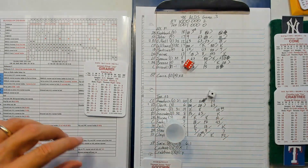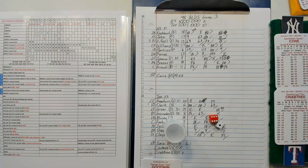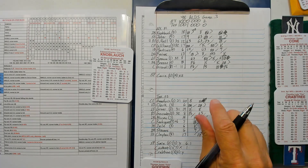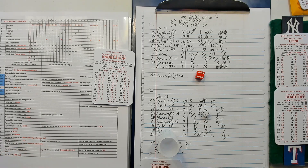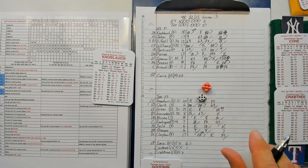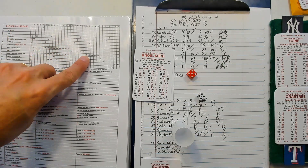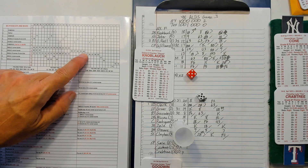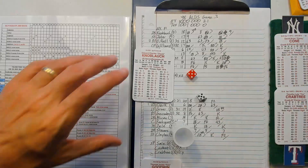Girardi: 61-24 — pops out to short. Two away, Chuck Knobloch: 64-36 — wild pitch. Crabtree's a three, so we have a wild pitch — runner to third. 55 is an eight, minus one versus righty making him a 13. 13 and an eight — flies out to right field. Just barely, but he flies out to right. They do get a run — it's three to one Yankees.